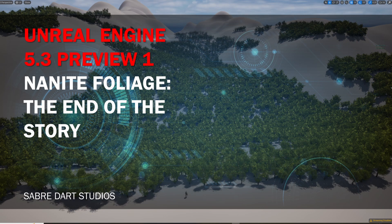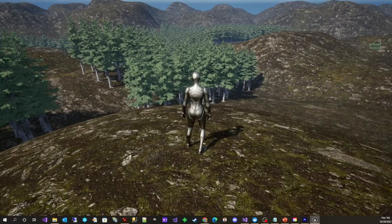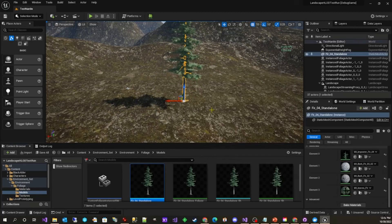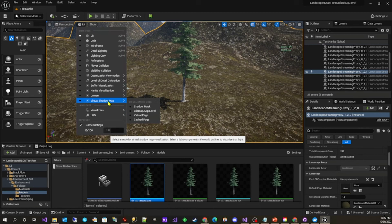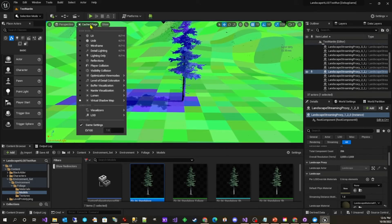Hey guys, welcome back. In October of 2022, I told a story about how my team was experimenting with Nanite Foliage in Unreal Engine 5.1 Preview 2, and we found a massive issue. World Position Offset was causing VSM cache invalidations that took the FPS on my GeForce 2080 Super from 50 down to single digits. It was game breaking.